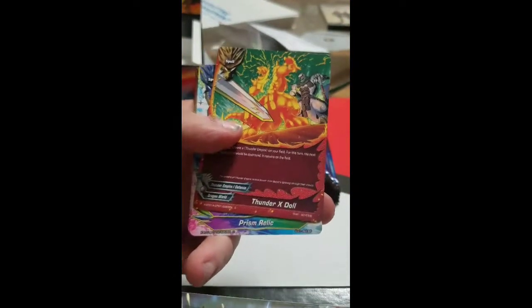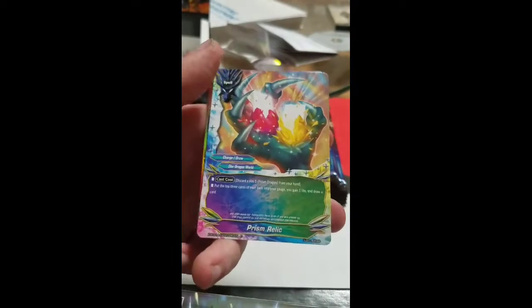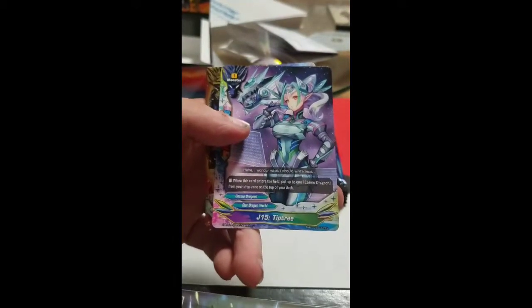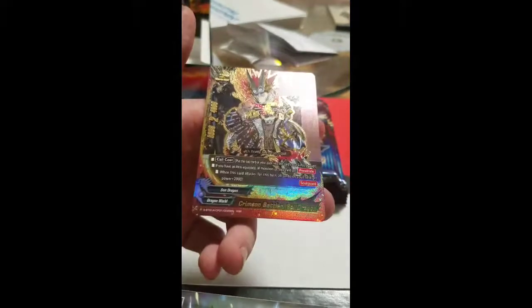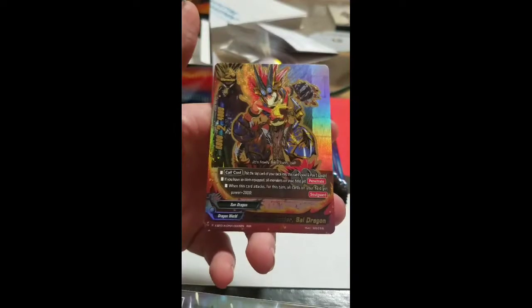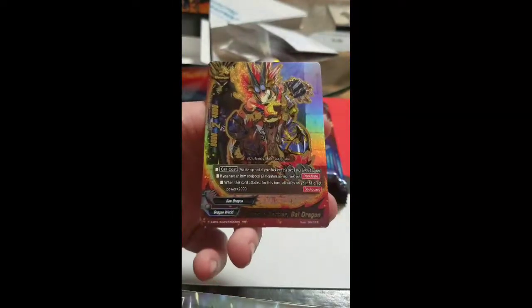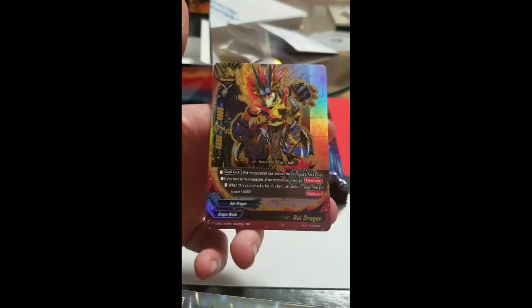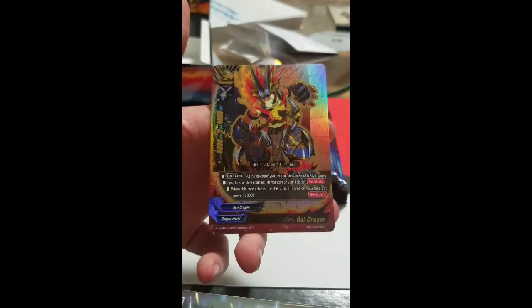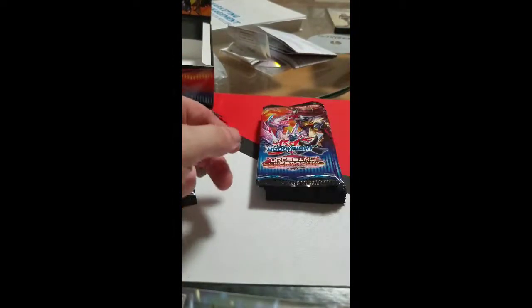Thunder X Doll, Prism Relic — awesome! J15 Trippity, and Crimson Battler Ball Dragon — if you have an item equipped, all monsters on your field get Penetrate; when this card attacks, all cards on your field get 2000 power. Not bad, really not bad.